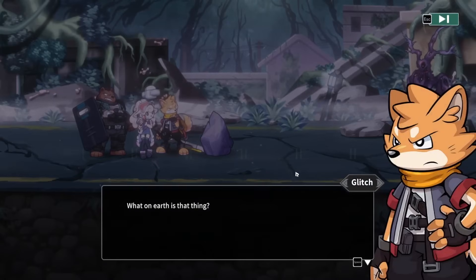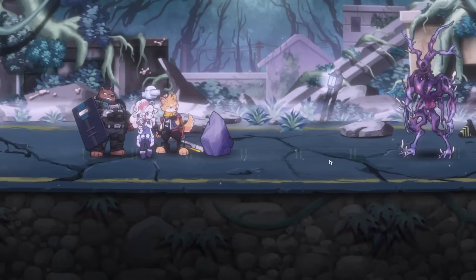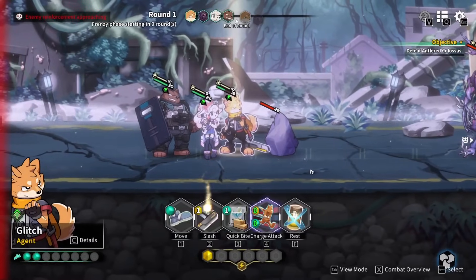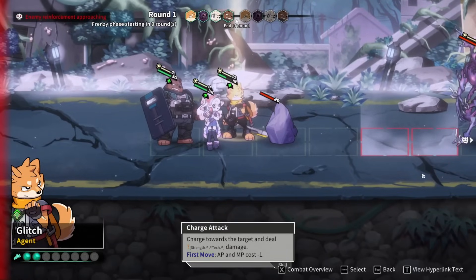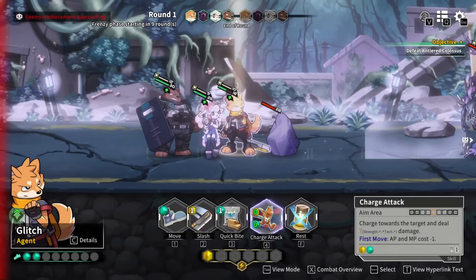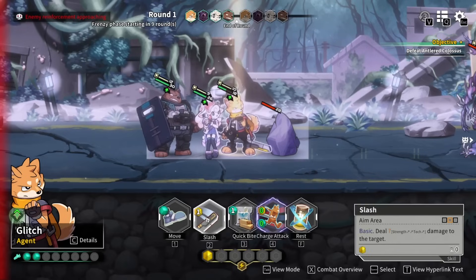Let's see a true boss fight this time. Boom — put down a rock. What on earth is that thing? I bet it's infected by the fungi. Let us engage it — defeat Antlered Colossus. There's Charge Attack, but the range is weird — you have to go really far away. The range is indeed odd. Do I slash the boulder or just rest? Feels like I just rest here and see what the boss does. They're assumedly going to move forward — I think that was the right choice.